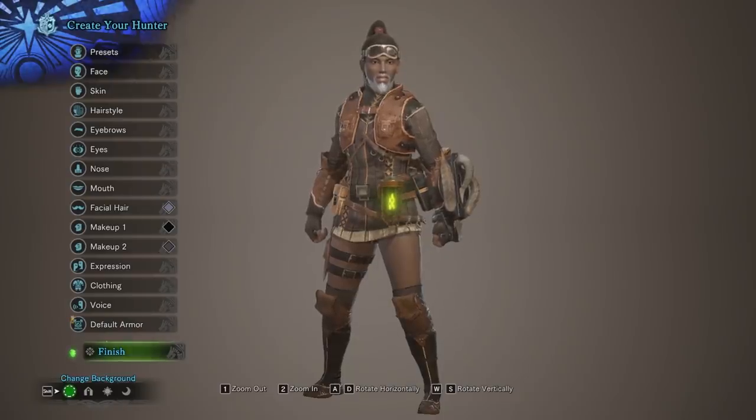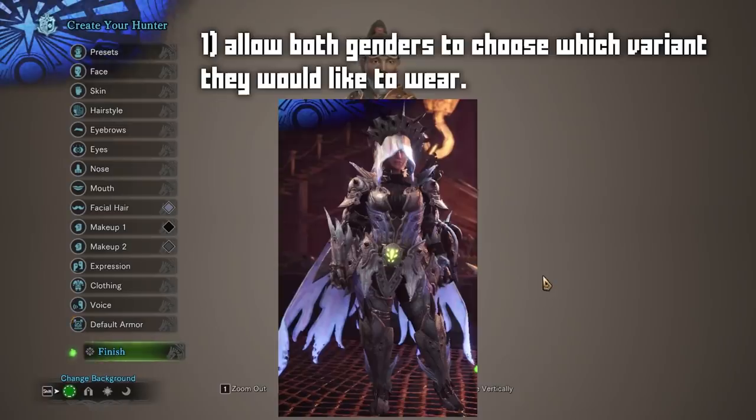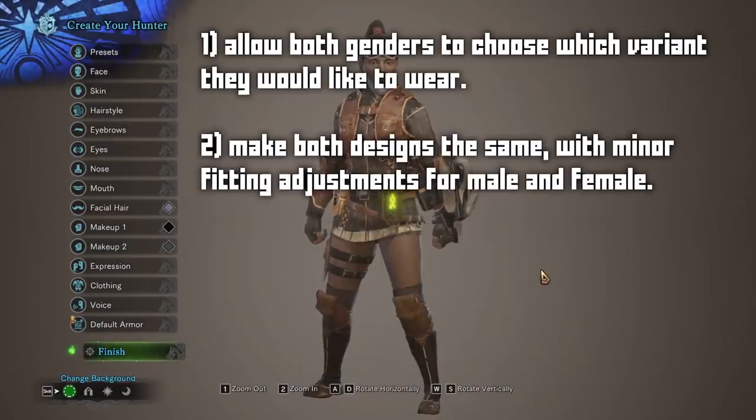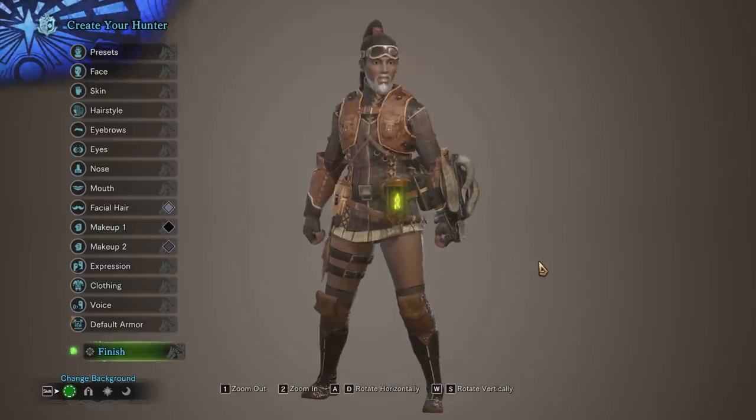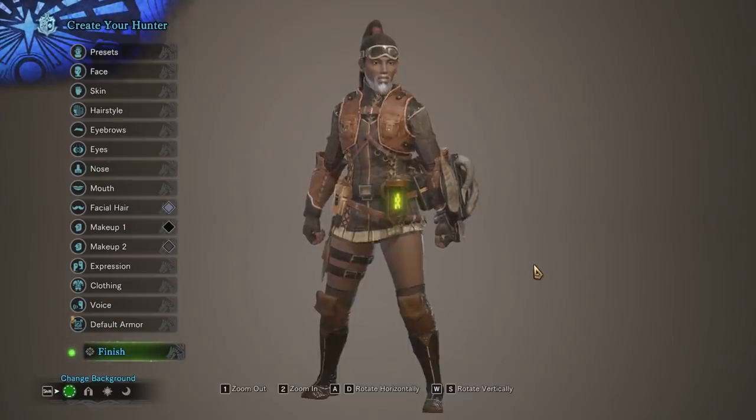This can be easily solved in two ways: either allow both genders the option to wear either set — I personally would love to wear the female Xenojiva armor because I just like how the veil looks — or alternatively, make the same set of armor for both with only minor size adjustments. I have no problems with sexual expression in video games; in fact I'm an advocate for it in any form of art, but I would also like equal opportunity. Maybe I want to be a sexy boy, or a non-sexy girl, and I personally think that's not an unreasonable request.